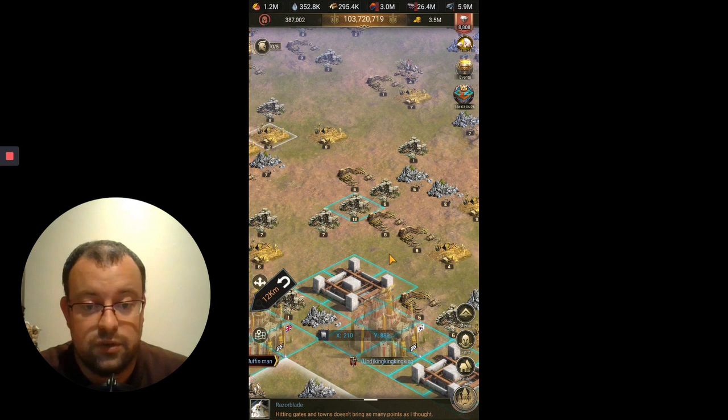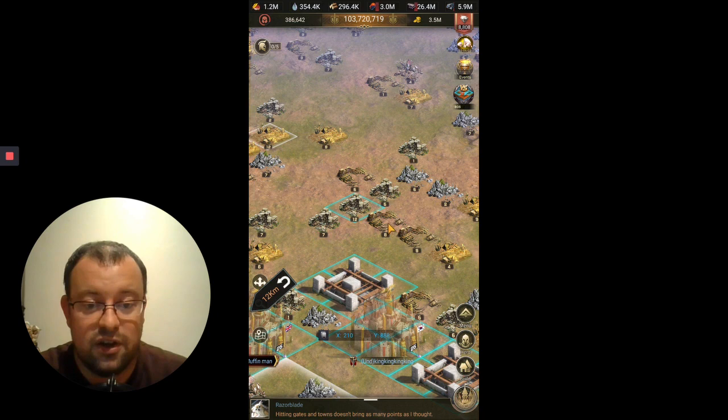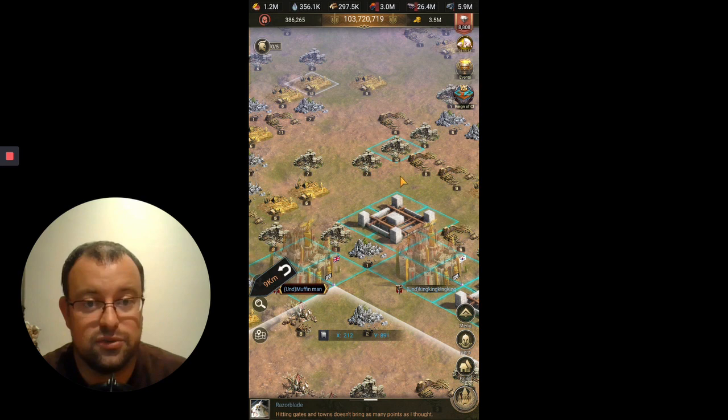You heard me mention attacking a castle, and of course in normal Reign of Chaos war you can't directly attack a castle — you can use dragon shouts, a destroyer shout, or a Reign of Chaos shout, but you can't physically siege the castle with your own troops. In Eden, you can. The caveat is that you need a tile adjacent to that castle. If you do have a tile adjacent to the castle, you can attack it.